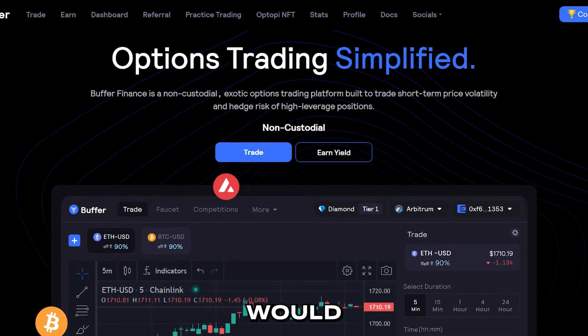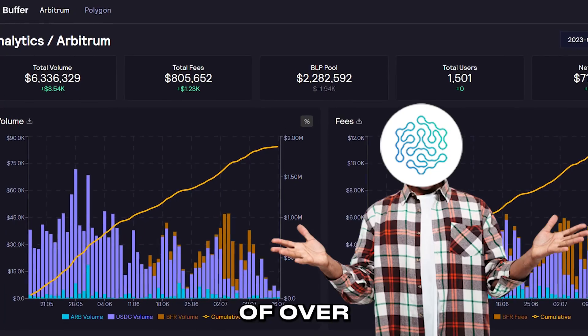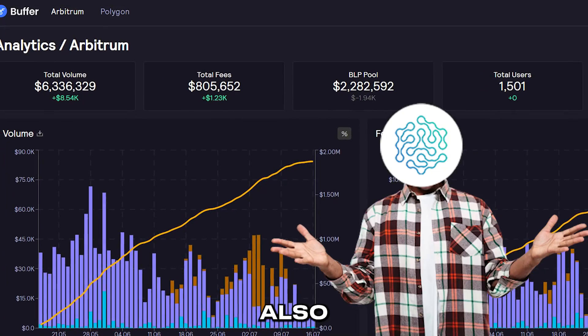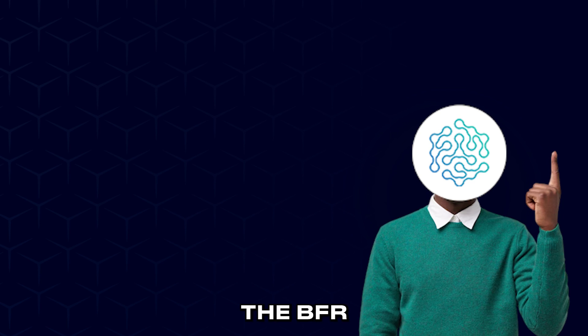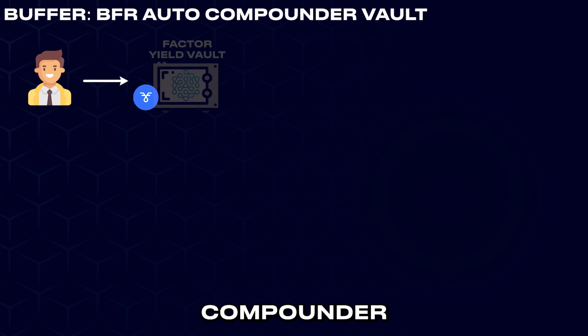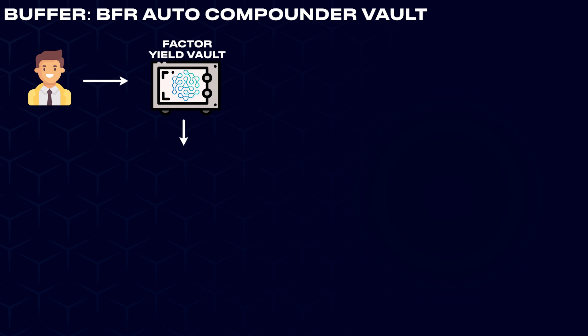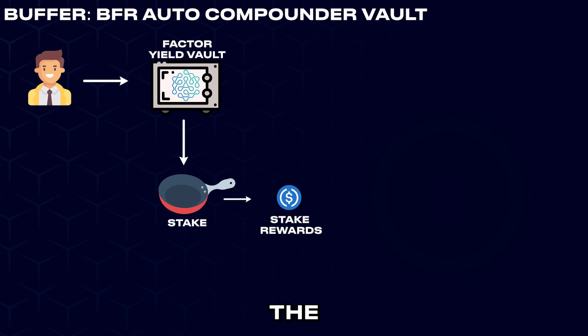The second yield strategy would involve Buffer Finance — I call it the BFR Auto Compound Vault. Buffer has a TVL of over $6 million and is also partnered with Factor. This strategy would be a lot simpler, involving just one token: the BFR token. Users would need to deposit their BFR tokens, which could be gotten from Uniswap, to the BFR Auto Compounded Vault on Factor. BFR tokens are staked on Buffer Finance, which generates USDC stablecoin yield from 30% of the protocol's fees.